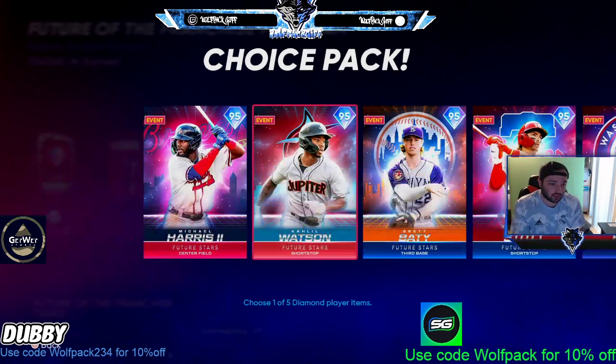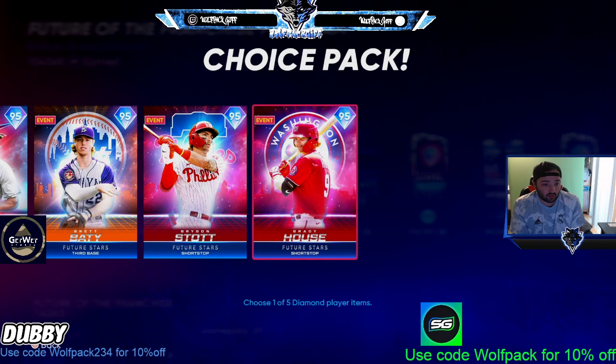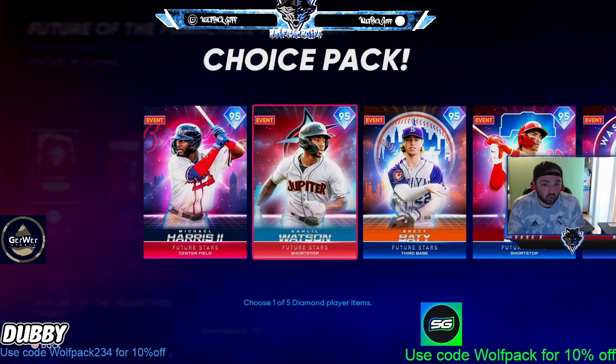A lot of people are going to disagree, but I think it's this Brady House card at number two. 84, 97, 95, 92 — you're getting 95 and 92 power from both sides, 90-plus from both sides at parallel five. 81 vision, good fielding, good arm accuracy. This card is insane and I don't see a lot of people talking about it, but I think it's a great card.